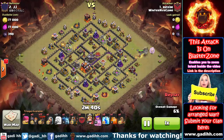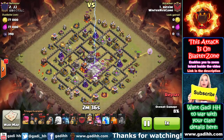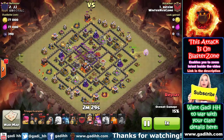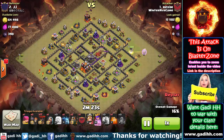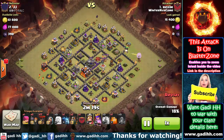Let's run the attack and see how that happens. Notice that the minions destroy those buildings and make sure the queen doesn't go anywhere he doesn't want. The lightning spells and earthquake spells were dropped on the inferno towers and easily destroyed them. Soon we're going to see the third thing I want to teach you.